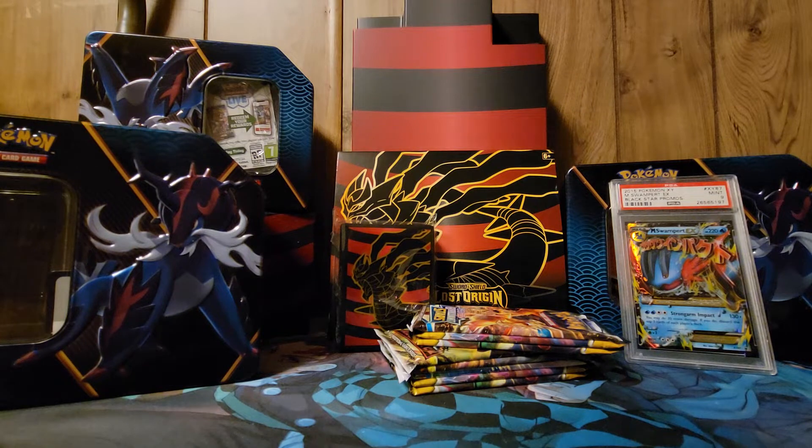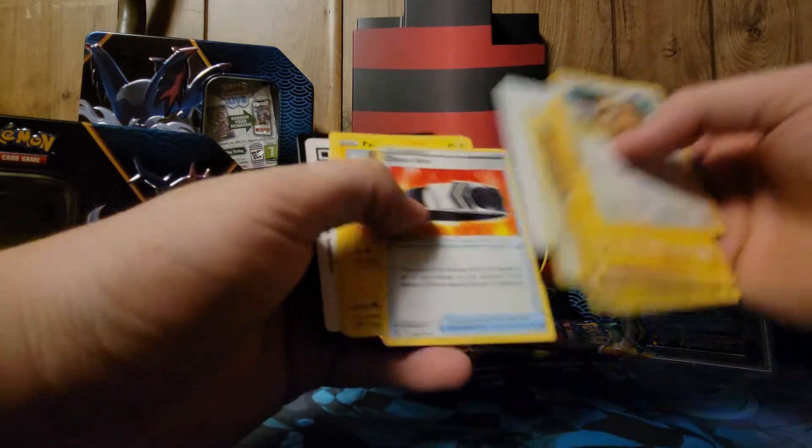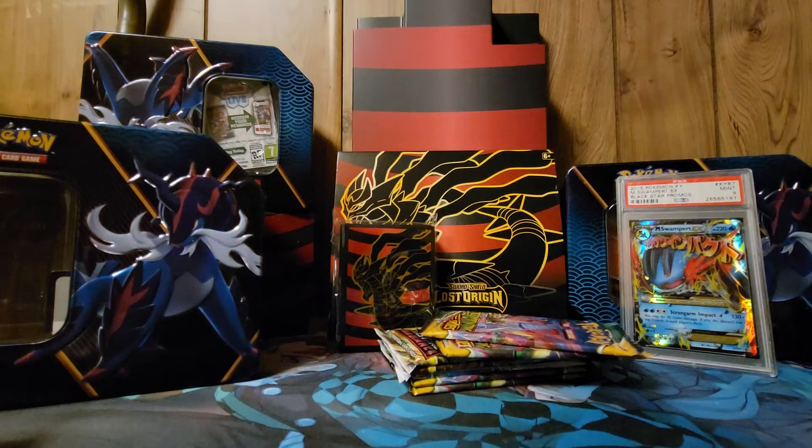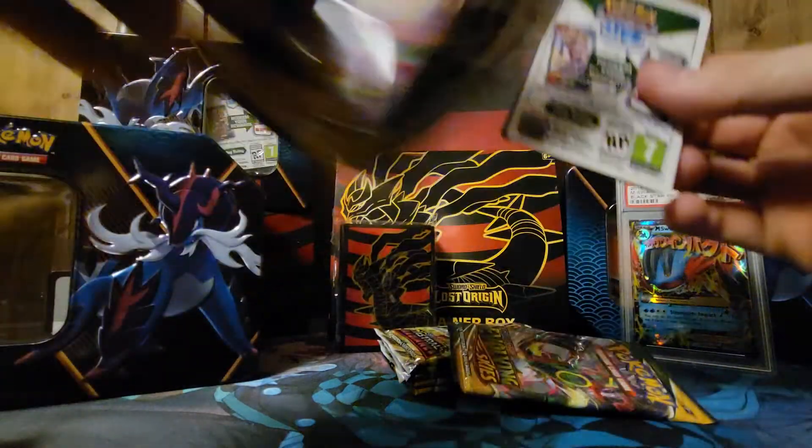Brilliant Star — you never have enough packs in this world. I can order a whole bunch of booster boxes and it's still never enough. Let's just go through this one real quickly — there shouldn't be anything. We couldn't even do Guest Energy with that. I hate that. They have the V-Star cards now instead, and I was wondering if that's one of the ways they're going to try to get rid of how people weigh the cards. But we all know people weigh packs.